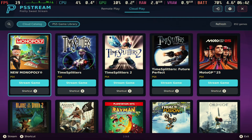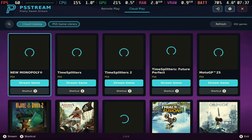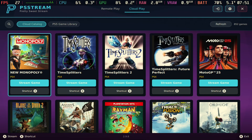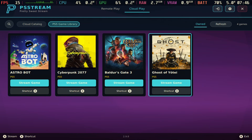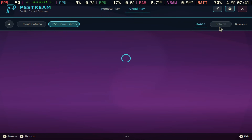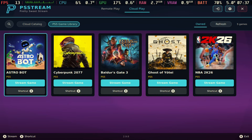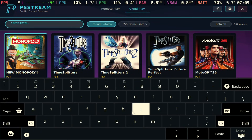As you can see here, this is the cloud catalog and I'm going to my PS5 game library. These are all the PS5 games I've added to the library. If I hit refresh, the recent NBA 2K 26 game I just added now shows up. That's how you add PS5 games to this app — it's pretty simple.